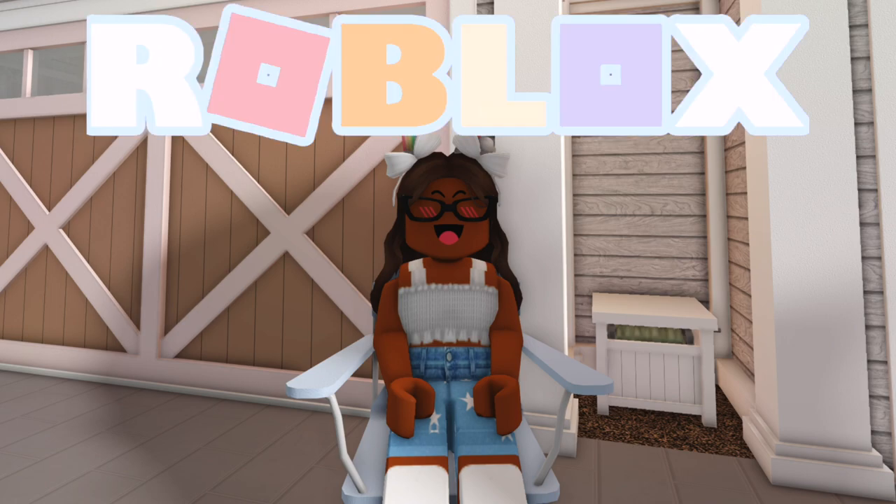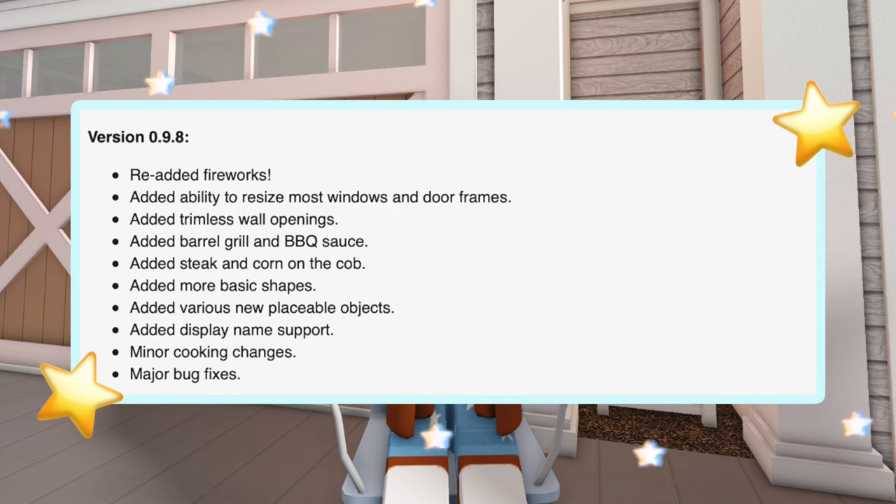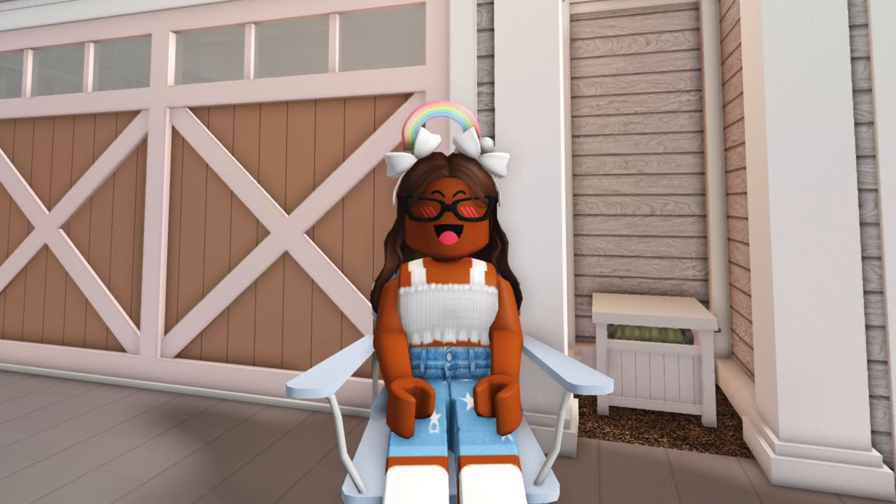Hi everyone, it's Akilah. Welcome or welcome back to my channel. Today I'm super excited because Bloxburg just released their update a few hours ago. So let's go ahead and read the update log. This is version 0.9.8: re-added fireworks, added ability to resize most window and door frames, added trimless wall openings, added barrel grill and barbecue sauce, added steak and corn on the cob, added more basic shapes, added various new placeable objects, added display name support, minor cooking changes, and major bug fixes. Let's hop into build mode and see all the new stuff.